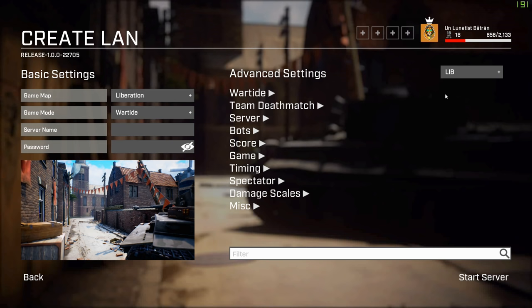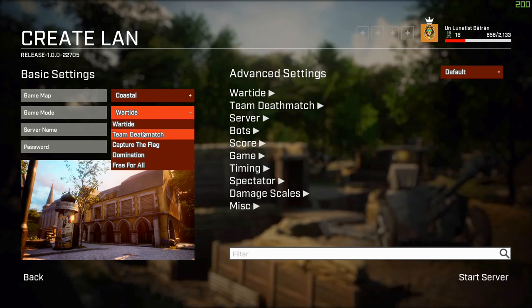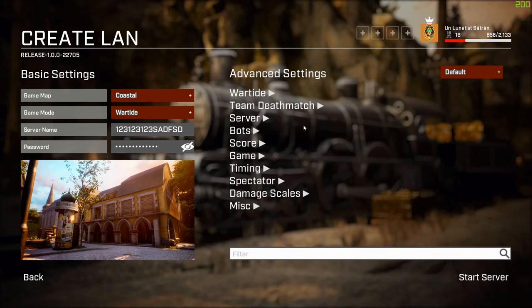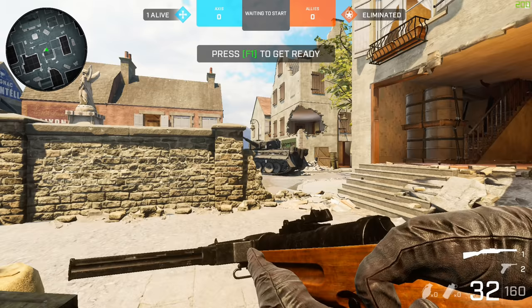What I do want to show you is Create LAN — that's creating your own server. I'll put this tab on default so this is exactly what you should see when you launch it. These are all the maps you can play, and they're pretty easy to learn. Let's say we want to learn Coastal. You can choose one mode to practice — most of the time it's going to be Wartide because that's what competitive is. You can put a server name and a password, but keep in mind it's a local area network server. Click on Server and turn on Strat Mode because this will allow you to do various training abilities.